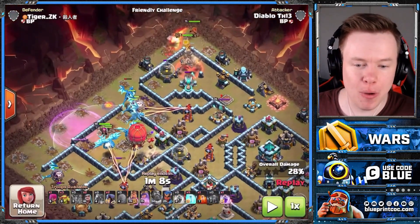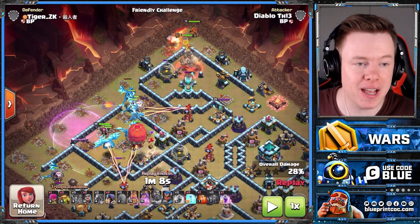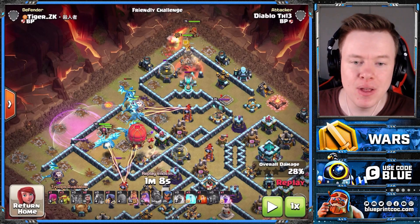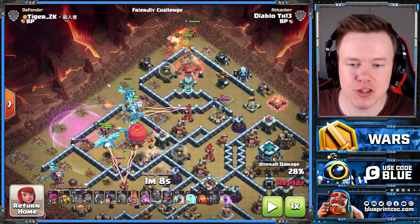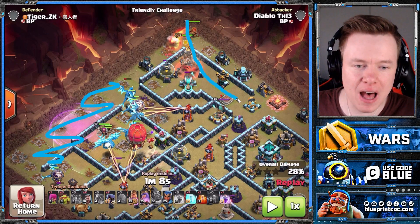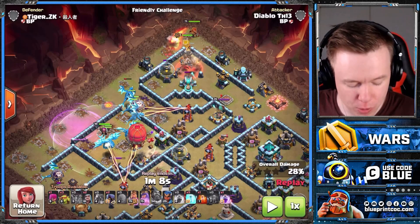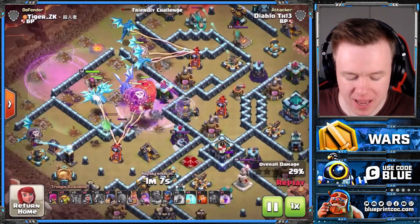The heroes are on the top side, and I do like the skeleton spell in the army for this — he uses the skeleton spell to tank for the heroes. So you're going to have your E-Dragons come in on one side of the base, and then once they're down and the Warden's ability is popped, use your King and Queen on the other side, because they can take out a whole portion of the base and actually get the Town Hall here. That's what makes bringing the Stone Slammer okay.